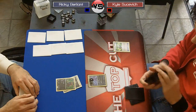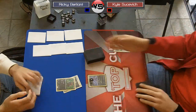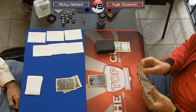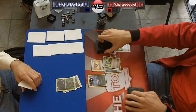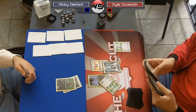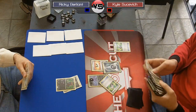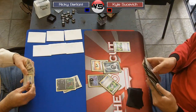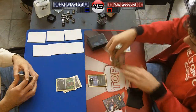Ricky is playing a dark rye hydragon deck — we've seen this be pretty successful at Battle Road so far, definitely a tier one deck. I'm just playing a more straightforward dark rye sableye terrakion deck, cutting out the hydragon middleman and going for consistency. If Ricky can get set up quickly he should be the favorite, but my deck's theory is that if I can get set up more consistently — because stage twos are hard to set up sometimes — I should win a lot of the time.